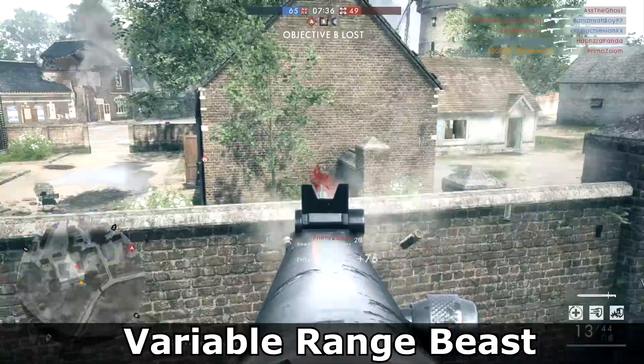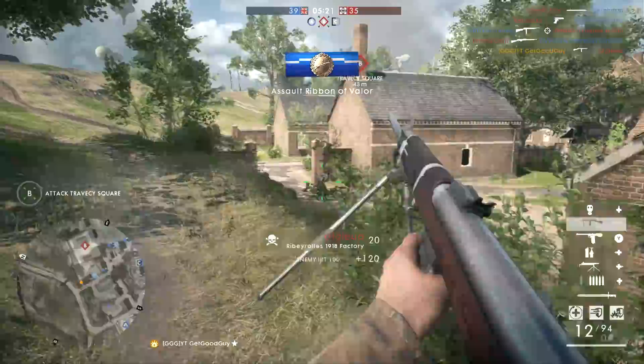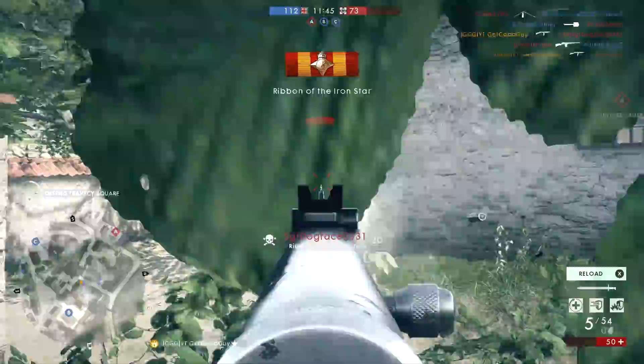And our final type of Assault Player is the Variable Range Beast. The Assault Class mainly dominates at close range, but this player wants lethality from further away too. Often selecting a weapon such as the Ribeirales, the Variable Range Beast is to be feared all over the map, regardless of your surroundings. One minute you think you're safe, the next you're on the respawn screen.